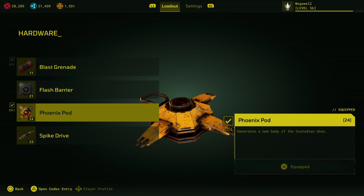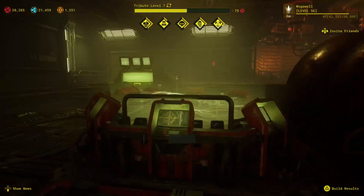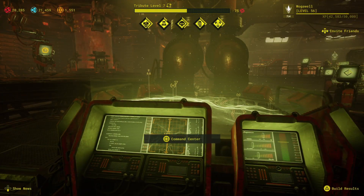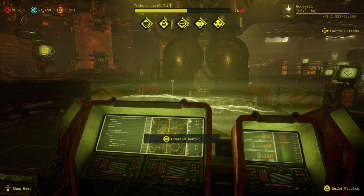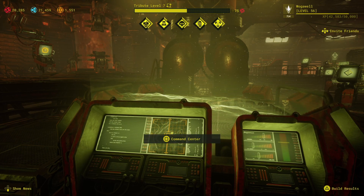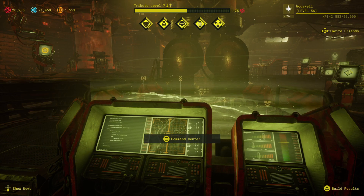When I grab the gen mat I almost immediately put down a Phoenix Pod, look around to see if there's anything that might kill me on a respawn, and then move on. One thing to consider is that when you die with a Phoenix Pod it still counts towards one of your deaths, which affects how many points you get at the end of a run. That's important.